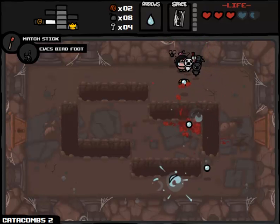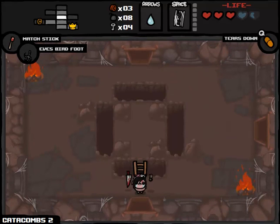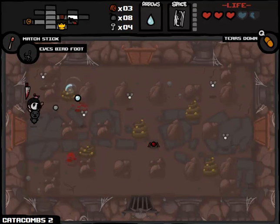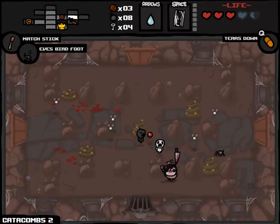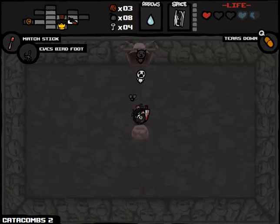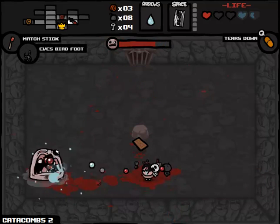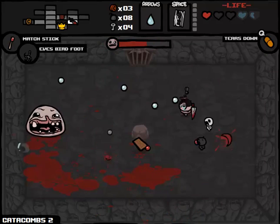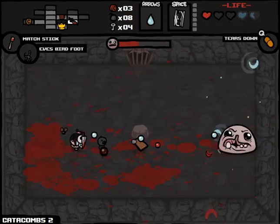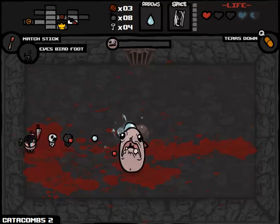We got a Tears Down pill, which doesn't interest me as much as you might expect. We're going to try the Razor Blade to get into this curse room, where sadly we're only going to get the Magic Eight Ball. Not the most glorious upgrade I was expecting, but it's a tears upgrade — it compensates us a little bit for that tears downgrade we got earlier. Every rate of fire increase is a DPS increase on a mathematical level. I'm not trying to sound smarter than I am, just spitting what I consider to be facts.